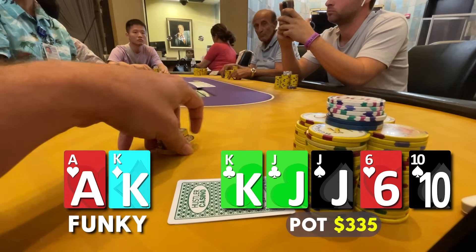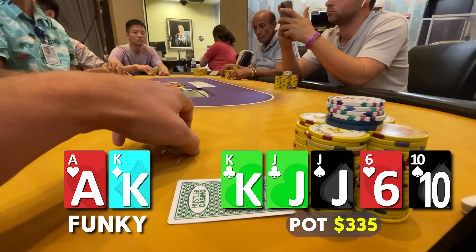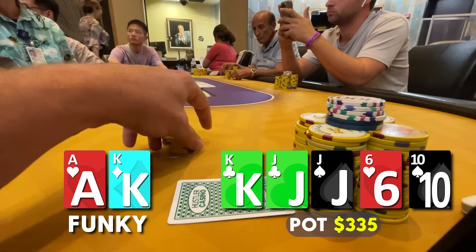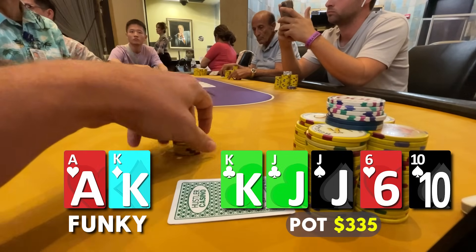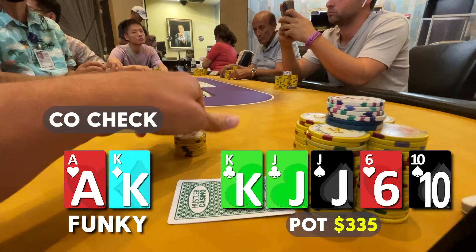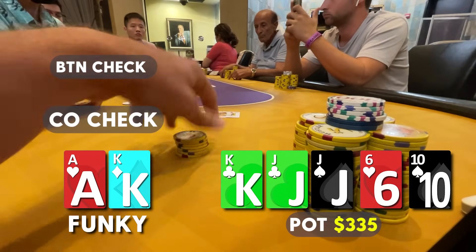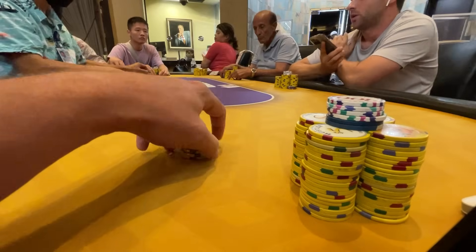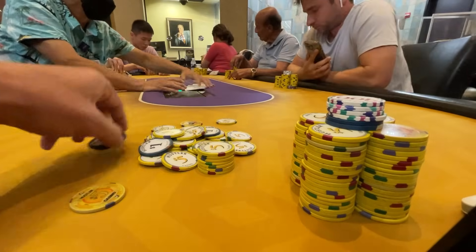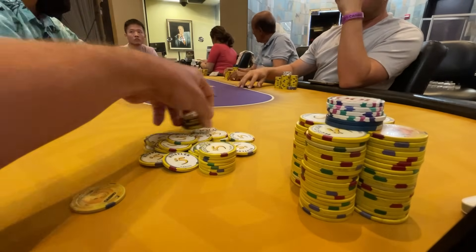A few weird gutter straight draws get there like queen-nine or ace-queen, but I discount ace-queen because I think our opponent would re-raise in position. Maybe he has a jack and we might be value-owning ourselves, or maybe pocket tens giving him a full house. We check to give him room to bluff if he has a missed club draw. Our opponent checks back, showing king-queen. We might have missed some value, but we're only going to get called by better if we triple barrel, so I think we played this right.